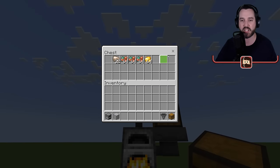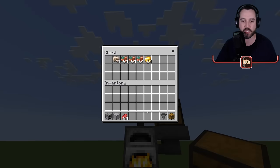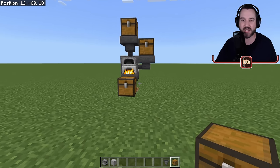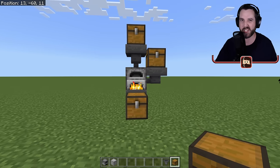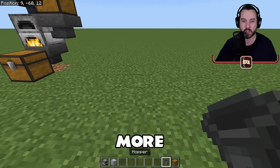It's that simple. And remember, if you got the meats — let's say you got yourself a little bit of beef you want to put in there — go ahead and throw it in. It's going to be able to smelt all of that. But this, while it works, it's a little slow. So let's say you want more, and more is always better.